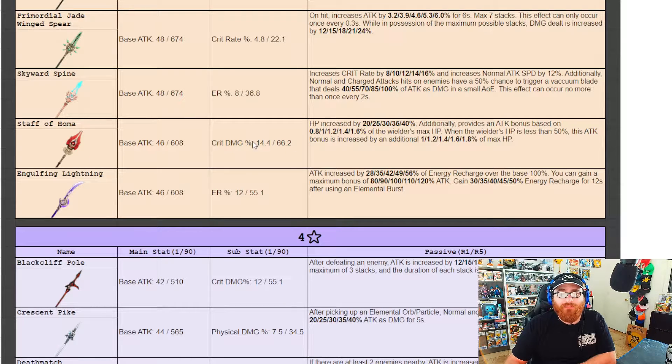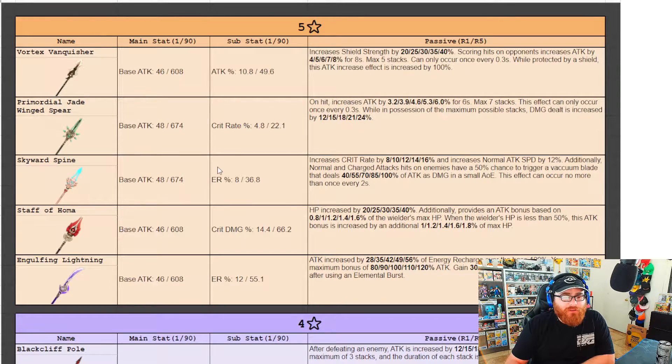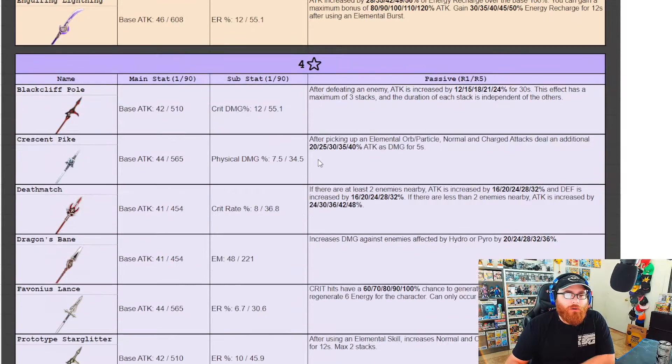Until then we can assume that Staff of Homa could be a good bet if you already have it, since you could scale HP off that. She already scales on defense, so scaling defense and HP with her you could run her as a support, but then you wouldn't necessarily need Staff of Homa. It's going to be very tricky for her. That's one possibility for a weapon.